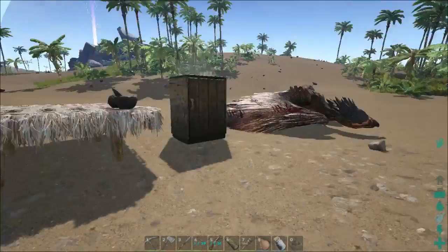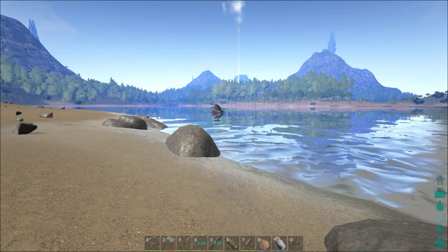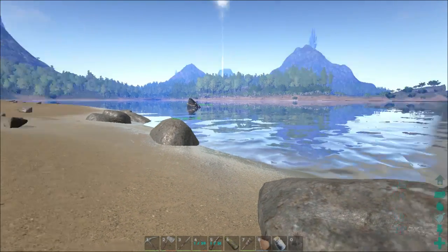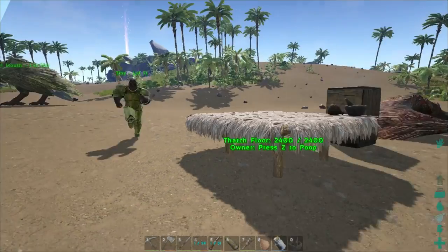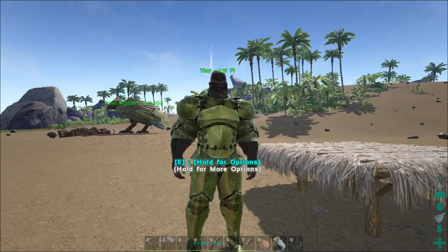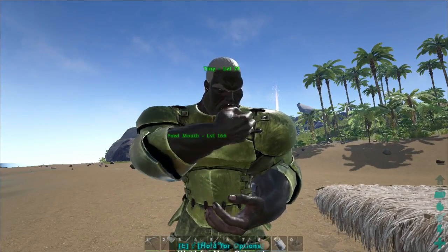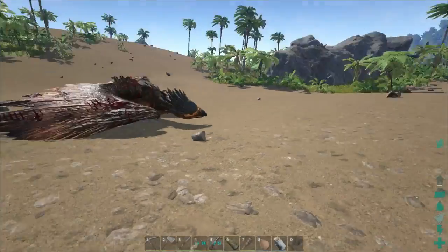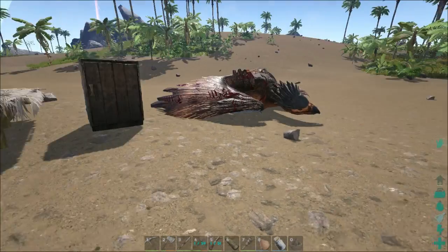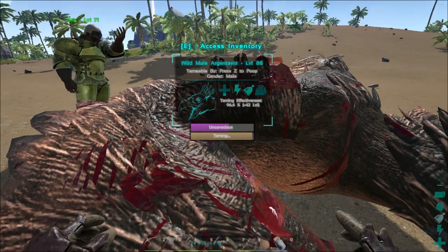We're back, and we're here with the Argentavis. We've got Fly swinging around on his megalodon out there, and Slipgator over here throwing boxes out of the front of his bird. It's almost done — 96.6% with plus 42 levels. It'll be level 130 when we're done. Four, three, two, one — it wants me to name it. I'll name it Placeholder Name for now.